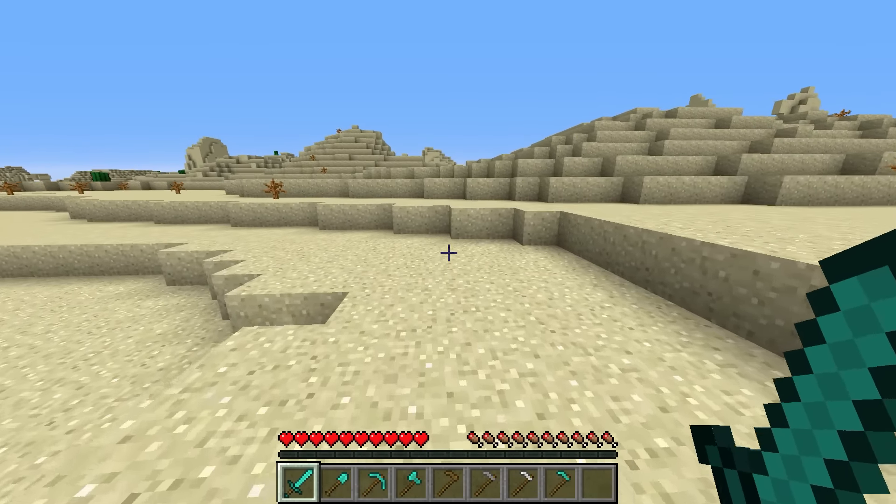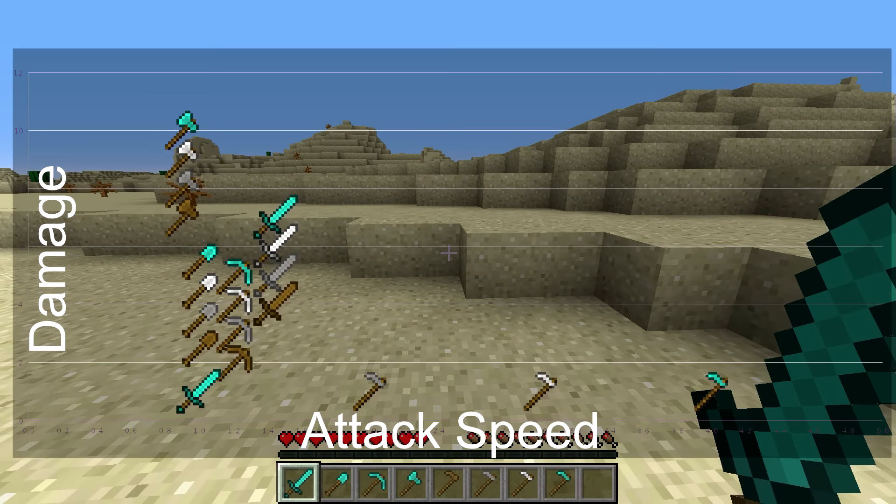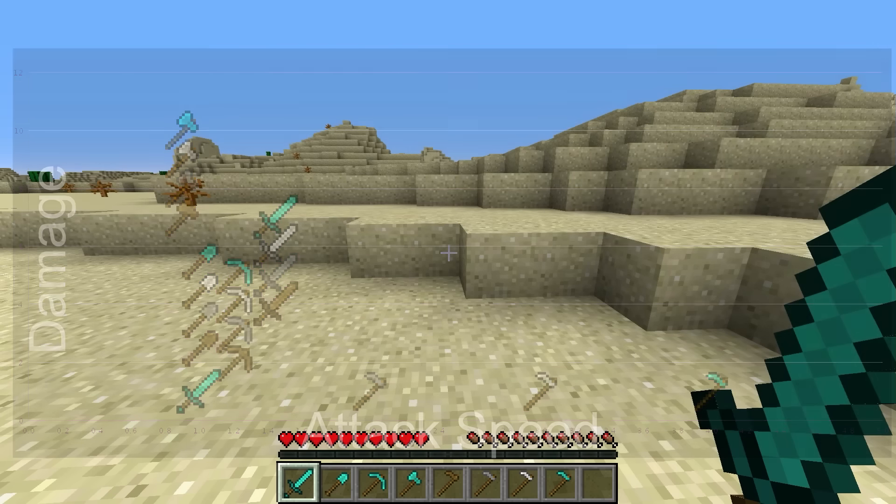The weapons have been rebalanced with a new layout. Shovels now have less attack damage than before, pickaxes have less attack speed than before, swords remain exactly the same, and axes have slightly reduced attack damage but increased attack speed.